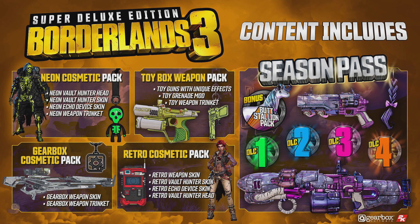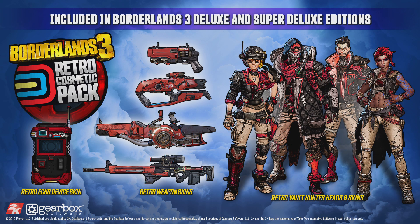First up are the rewards for forking out some extra cash. You get access to a retro pack — no matter the class you pick, you'll be getting skins that take you back, though frankly I don't see anything too appealing here. Then we have the retro weapon skins, and like the character skins it's just a coat of red and black paint. Then the echo device follows suit. Cool, but not game-selling cool.